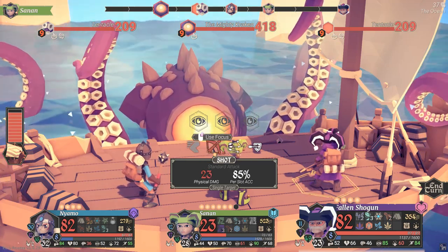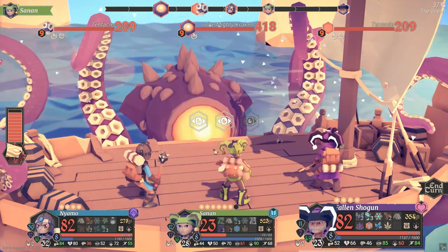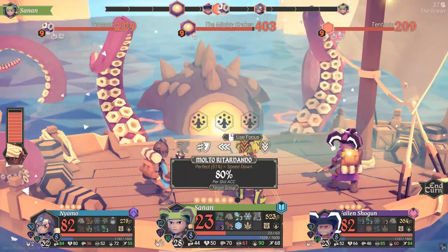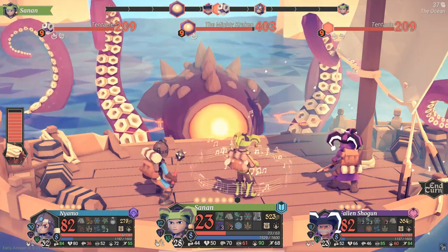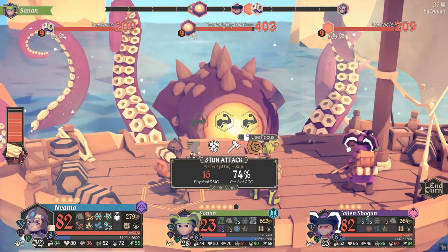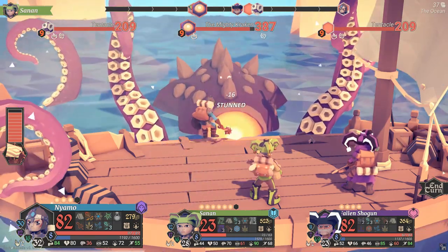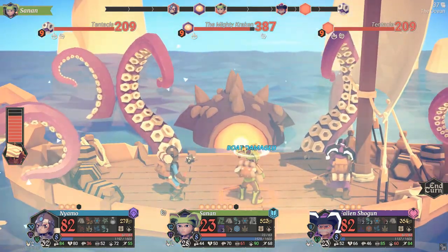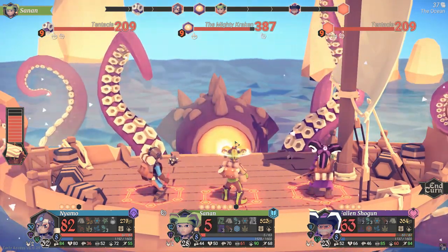Kraken — god. Speed down for everybody. Fizzle. It can't be — we can stun the Mighty Kraken supposedly. Technically stunned. Boat damage. I think we need to get rid of the tentacles — holy mother of moly.